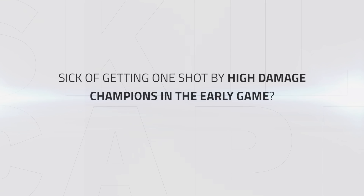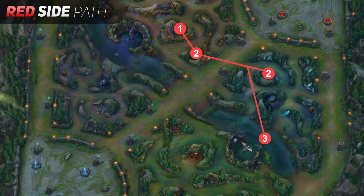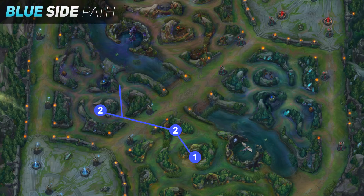So if you're sick of getting one shot by high damage champions in the early game like Lee Sin or Elise, then you need to learn paths like these which can have you avoiding the enemy jungler while stealing camps and even looking for ganks yourself, getting you through the early game. This path offers staying on pace with your levels, puts you in a great spot to get an early gank or counter gank, get vision of the enemy jungler, and also has a solid first recall timing.